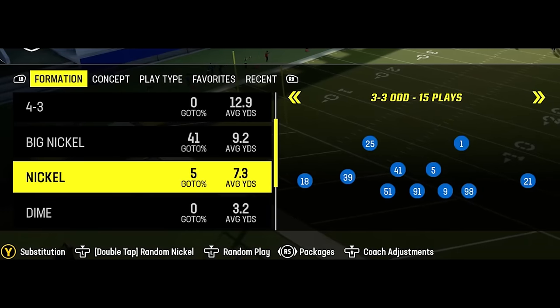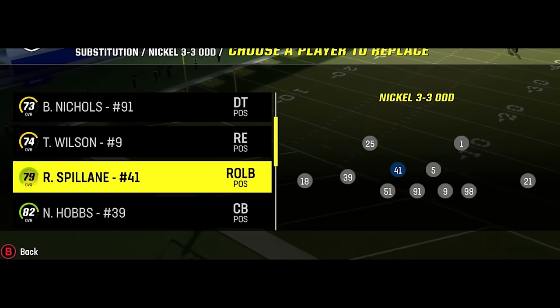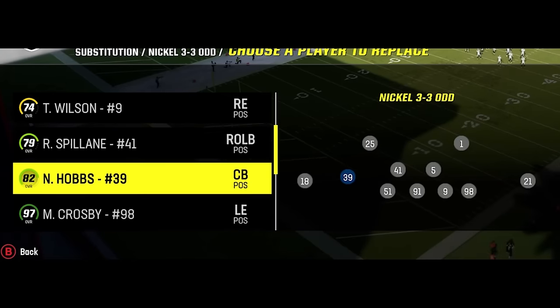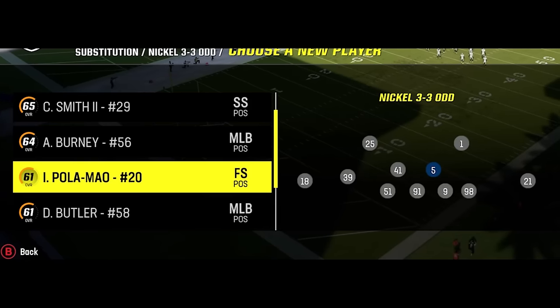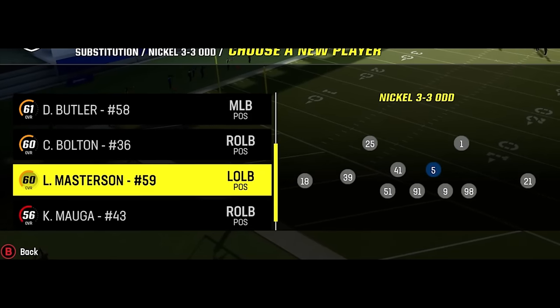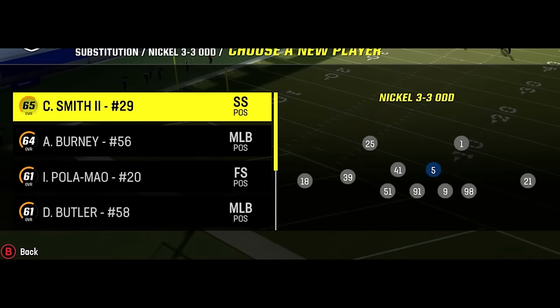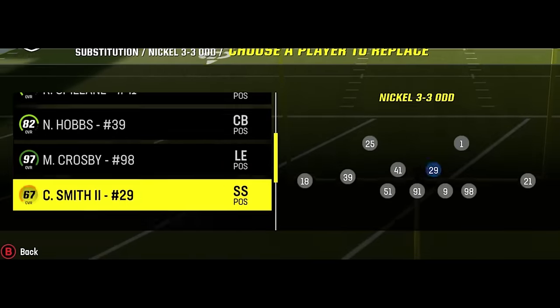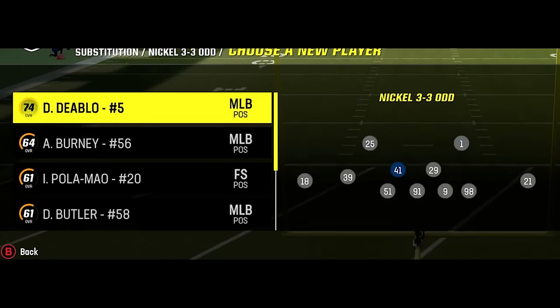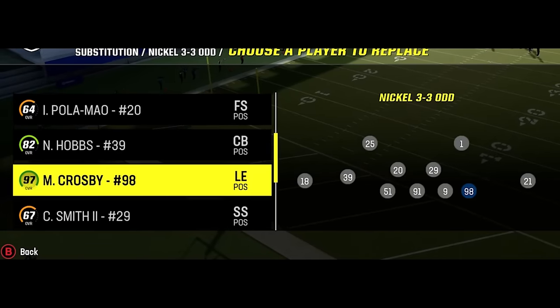Today I'm going to show you guys how to basically create a 3-4 look out of a 3-3 look, but the best part is you have the option to put safeties at these linebacker spots — you couldn't do that in the 3-4. For my substitutions, I'm going to take these guys out and put safeties in at these spots. The Raiders don't have a ton of great safety options, but it really doesn't matter because safeties are just better than linebackers, especially in pass coverage in general.